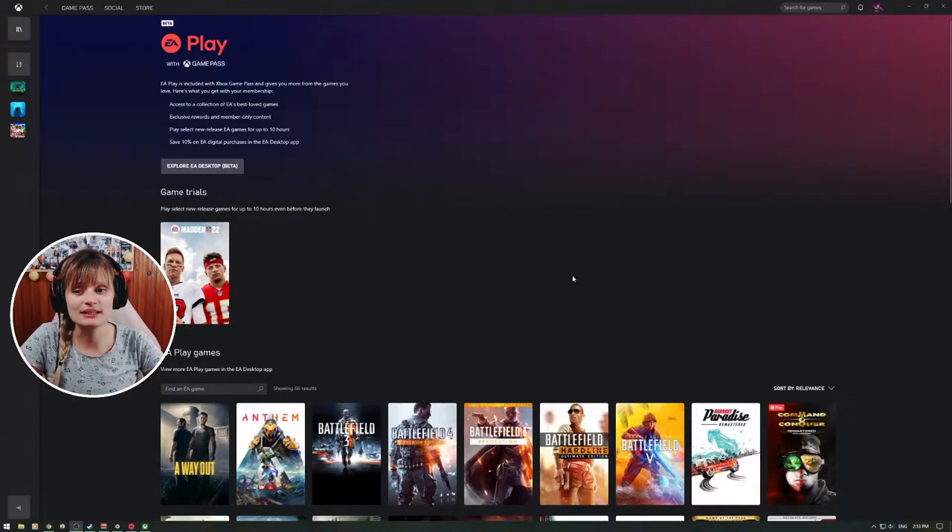EA Play is included with Xbox Game Pass and gives you more from the games you love. Here's what you get with your membership: access to a collection of EA's best loved games, exclusive rewards and member-only content, play select new-release EA game titles for up to 10 hours, and save 10% on EA digital purchases.